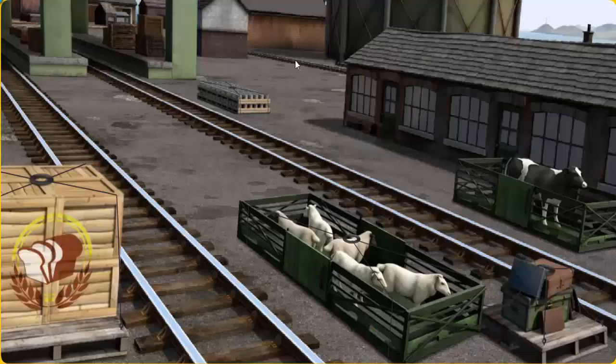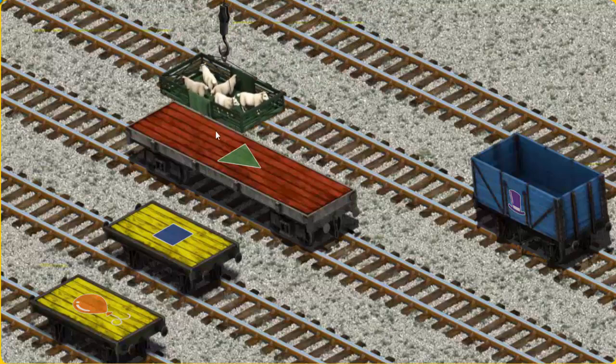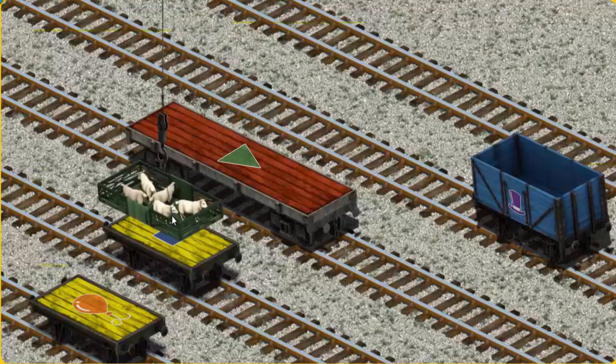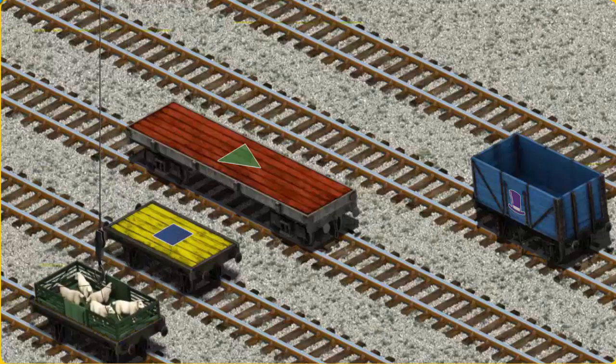Diesel must deliver the sheep to Farmer McCall's farm. Help Cranky find the sheep. That's it! Let's lift and load. Now the cargo must be loaded. Show Cranky where the yellow flatbed with the picture of a balloon is. Help Cranky find the yellow flatbed. That's it!